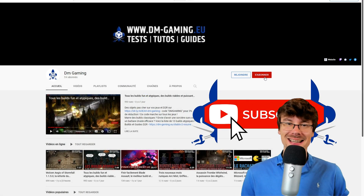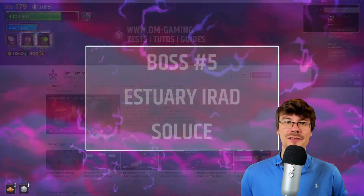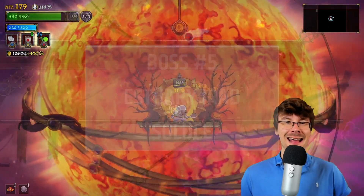Hello everyone, if you're not following the channel yet, don't forget to do it — you just need to click here. In this video I'll tell you how to easily kill the 5th boss of Rogue Legacy 2, Estuary Irad.